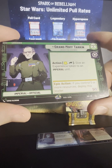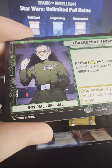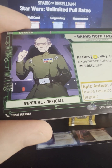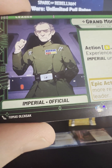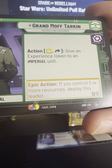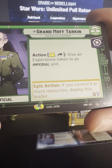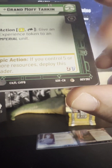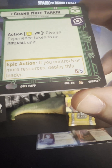So here is — actually, sorry, that's Grand Moff Tarkin, my bad. Said Thrawn, meant Tarkin. I know that Thrawn is blue and he's literally on the pack art. There's Tarkin, there's our boy. He looks pretty good, pretty good likeness on that. His game text gives an Experience token to an Imperial unit, so that should be pretty useful. And he is a common — it'll say C in the bottom right corner.